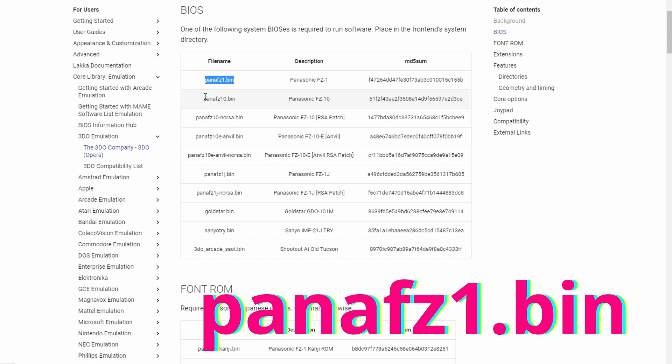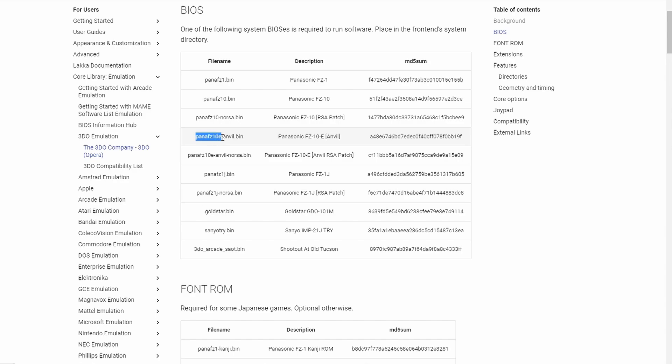We need to deal with the BIOS files to start, because 3DO is a system that's going to need a BIOS file for your Steam Deck. You have tons of options, but I use Pananafc1.bin. This is just the Panasonic FZ1 model of the 3DO. You can pick whatever you want. I prefer using the FZ1 BIOS. I have the best compatibility luck with it, in my personal opinion.